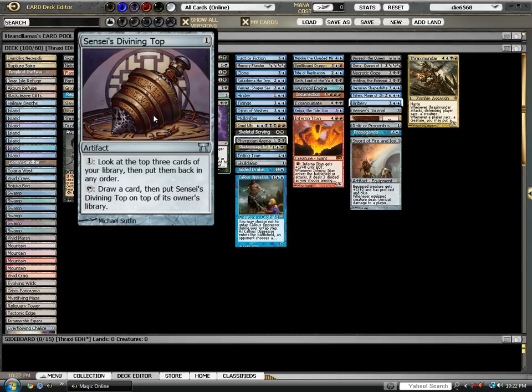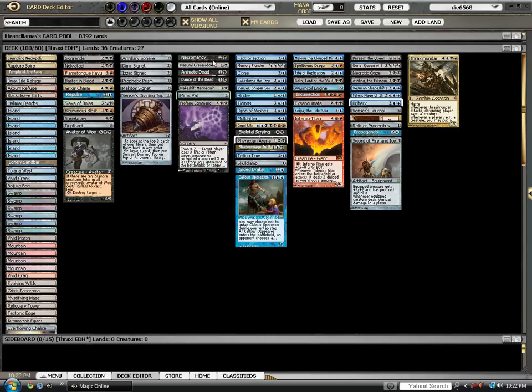Sensei's Divining Top, although definitely a controlling card, is great at fixing and lets you keep really sketchy hands. Now on to Recursion. There are a lot of cards in this deck that you just want to bring back a lot, or cards in your opponent's graveyards that you want to bring back.